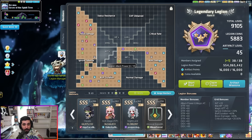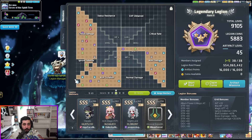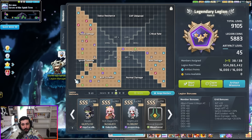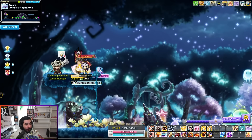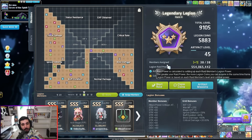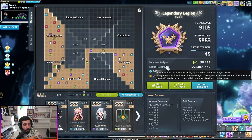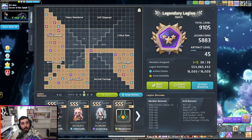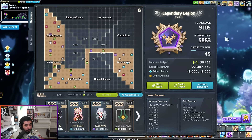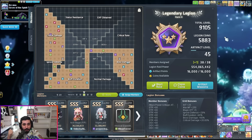Getting 8k legion can make you so much stronger without having to deal with RNG like star forcing, cubing, or flaming — it's guaranteed gains for every character on your account. Now why should you listen to me? I've gotten 8k legion over four times, so I think I know a thing or two about legion. I play on the Hyperion world, which came out less than one year ago, and I've already gotten to 9.1k legion in that time.